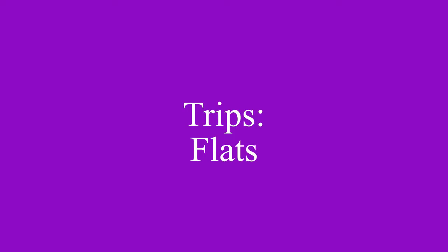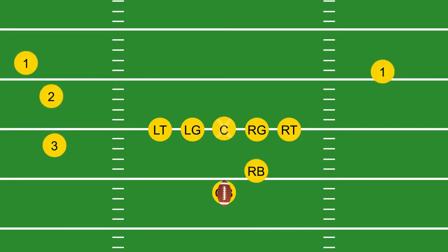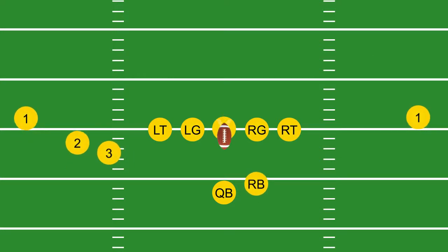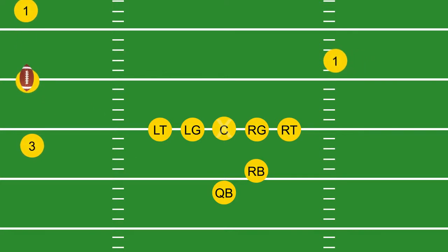Trips flats. This is a tricky play — it's fast and effective. The number two receiver is the primary target, but the number three is an option as well. If you are playing man, you must get on top of his route immediately. If you are playing zone, be physical with the receiver as soon as he approaches your zone.